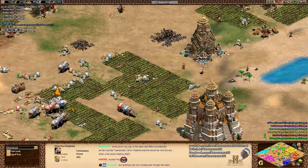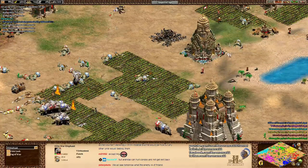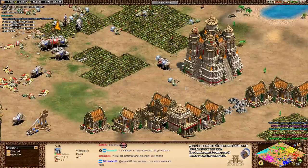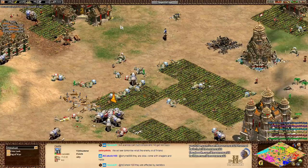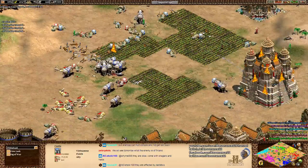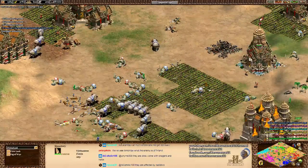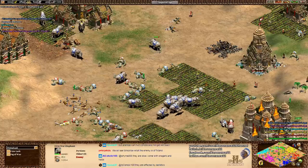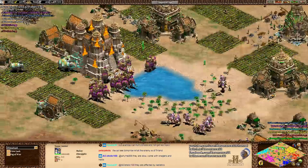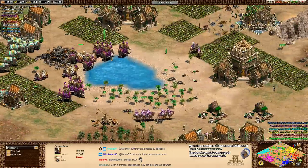Look at all the conversions coming out - there's 200 food gone and like 75 gold. That's a lot. Make sure if you're making elephants of any kind that you're not only considering backing them up with other units, but you also have the economy to sustain this - more than 100 villagers - and that you're also getting Faith and Heresy if you happen to have it. Faith makes your military units convert 50% slower, and Heresy makes them die instead of being converted.